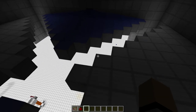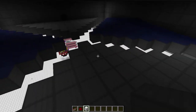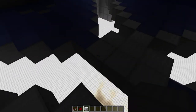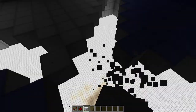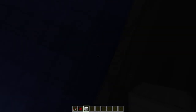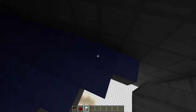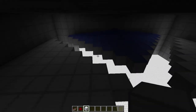I'll give you the measurements for this platform. In the center we have a three by three square space, and then you go out eight. From this block right here you go out seven this way and seven that way, and connect it all. You do the same thing with all of these.